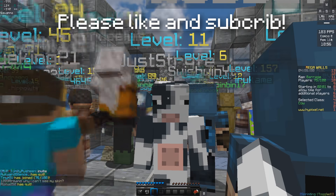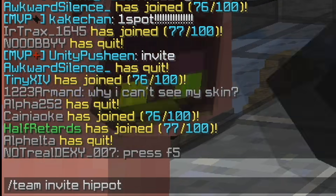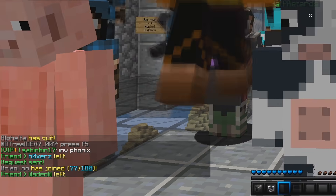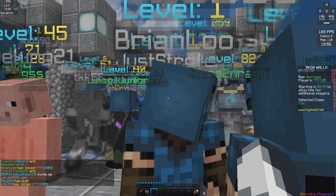You want to invite your friends to play, so go into chat and type /team invite, then the name of your friend. Request sent — he has to go into his chat and click on the message to accept your team invite. Then you can play together in teams of up to four.